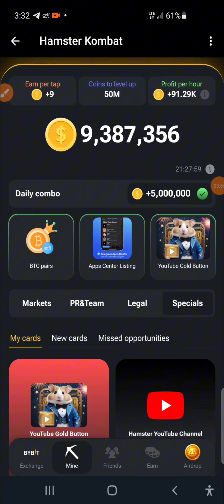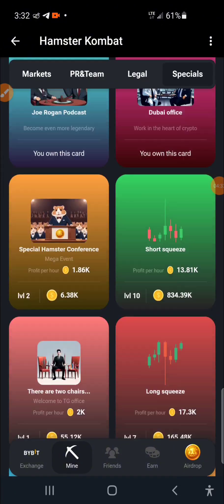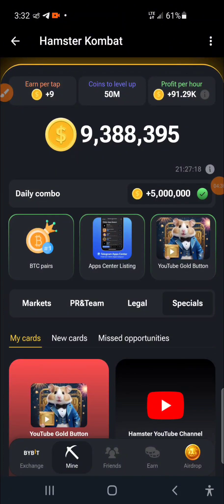Remember the three combo cards: BTCPS, Apps Center Listing, and YouTube Gold Button. If you enjoyed this video and gained value from it, please give it a like, turn on notifications, and subscribe to this YouTube channel. You can also join our WhatsApp and Telegram — the links are in the description. Thank you guys and see you in my next video.